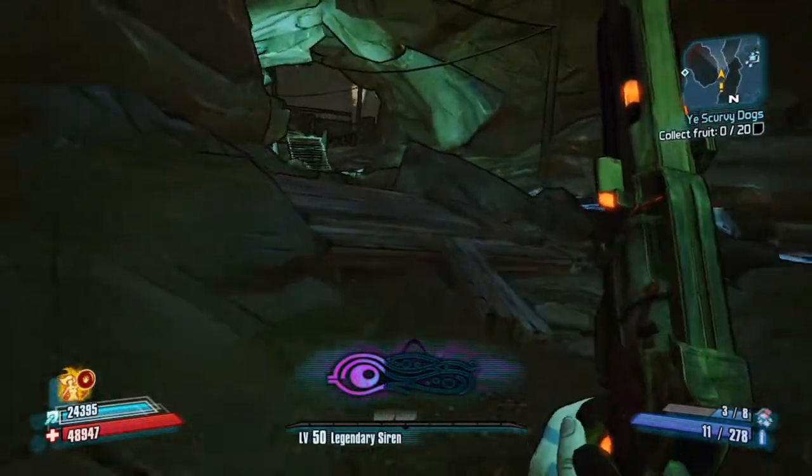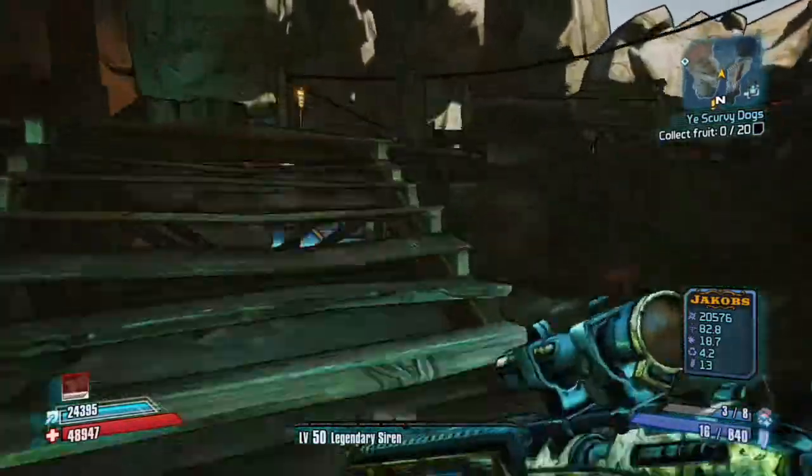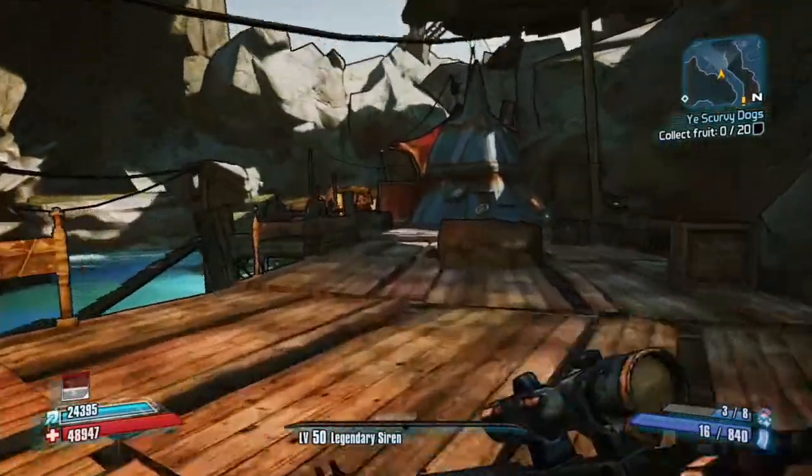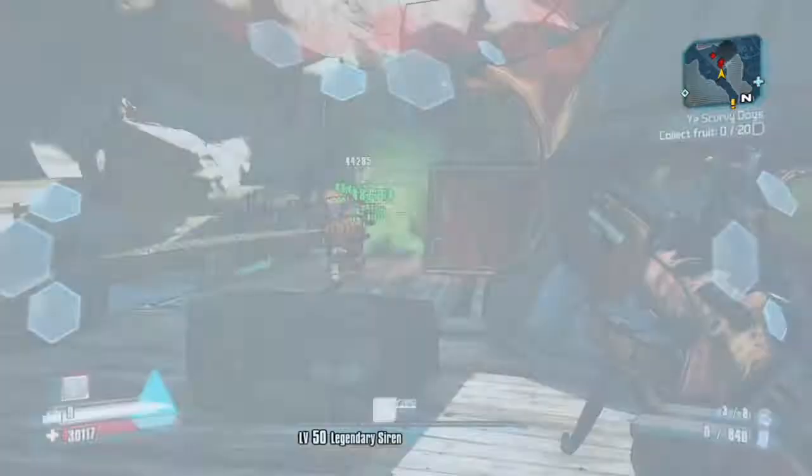Now this is a rare drop — not gonna get it every time. It's definitely easier than getting a legendary. There he is, Big Sleep appeared right there. Take him out and he should drop the 12 Pounder.